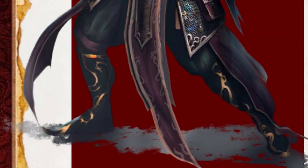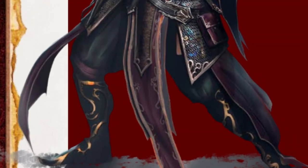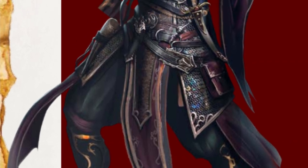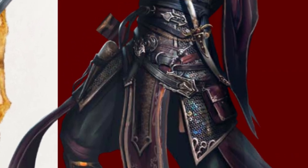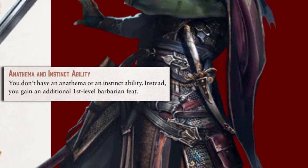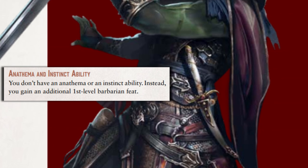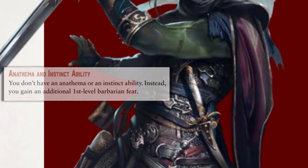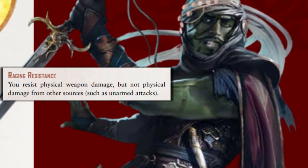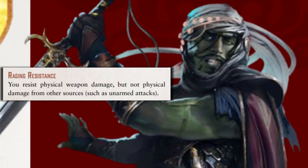The Fury Instinct is the most personal form of rage — it comes from deep within and is used whenever and however the Barbarian chooses. As such, Fury Barbarians do not have an anathema or a unique instinct ability. They instead gain a bonus first-level Barbarian feat. They also resist all physical weapon damage while raging, but only from weapons — unarmed strikes still deal full damage.